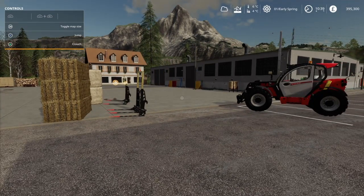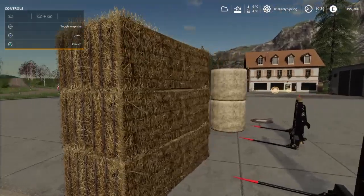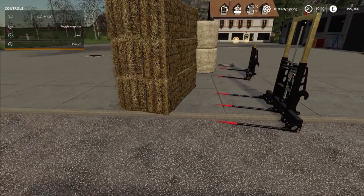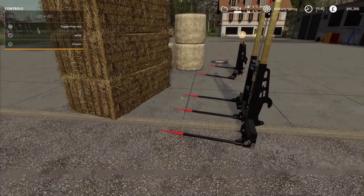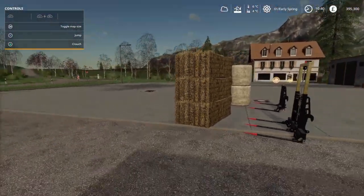So basically, this applies definitely on console — not sure about PC, if PC has still got the same problem, but definitely on console. Everybody was having the problem of loading these bales up, whether it be square bales or round bales, loading them up on the forks. And then when they wanted to unload the bales, they'd pull them off the forks, and for some reason it would glitch out and the bales would still be attached to the fork.